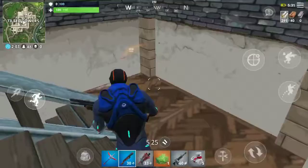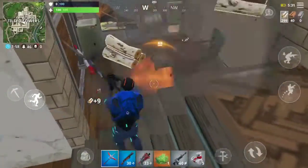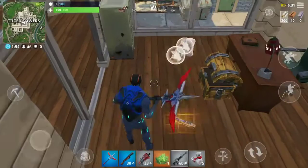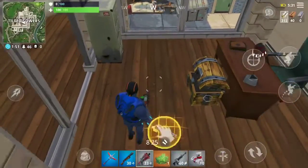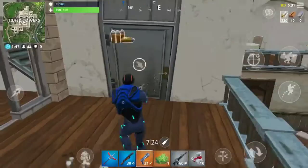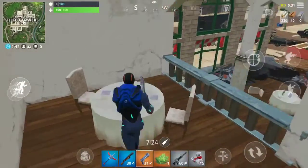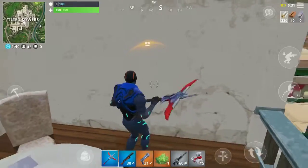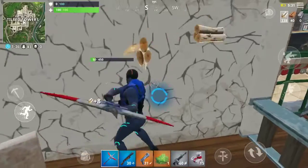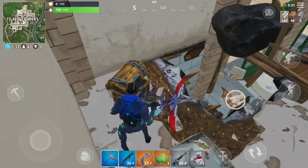Head downstairs — I'm gonna break this down. This must be where the chest is. There we go! It's a gold — a gold Deagle, or desert eagle, is what I like to call it — but it's really just a gold hand cannon. And a hunting rifle.